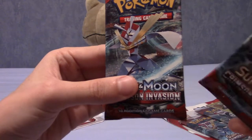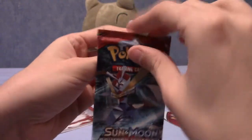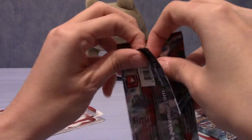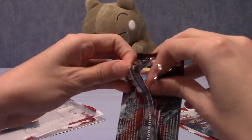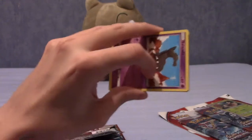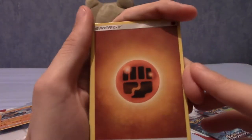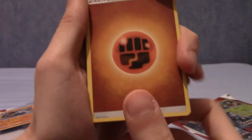Next up is the Kartana pack. I like Silvalli and I also like Kartana. The main reason I like Kartana is he reminds me a lot of the angels from Evangelion — not a specific angel, just that he's a weird geometric shape. It's just an interesting design for a Pokémon. Let's begin the second pack with a Fighting Energy.